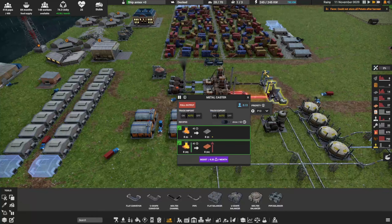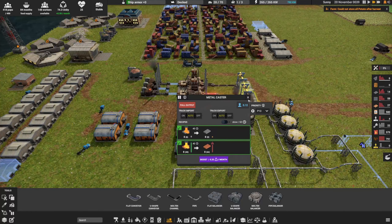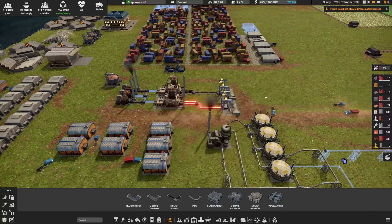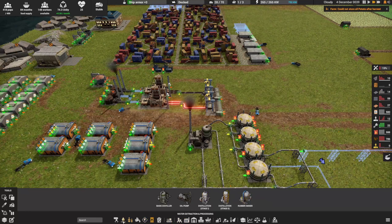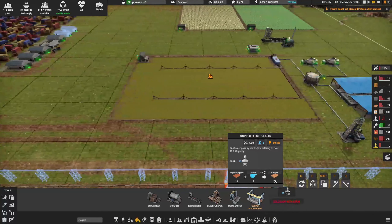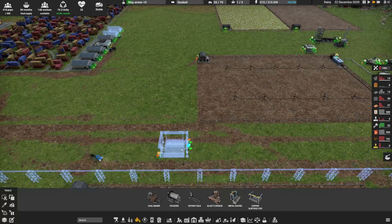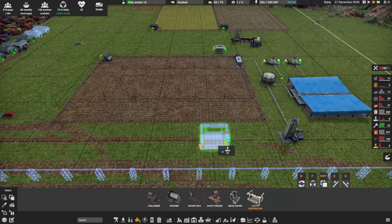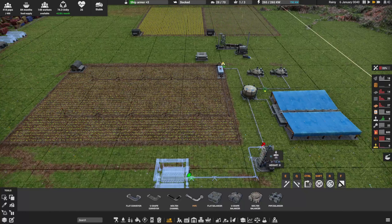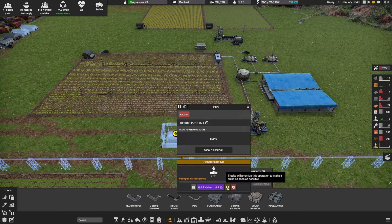We're constantly making those metal plates so we've got plenty of molten copper — we have all the copper in the world here. Okay, so that's impure copper, so I need to do a copper electrolysis. We'll do it over here so we don't have to run the pipe up too far. That's just going to be standard building parts for both of those.